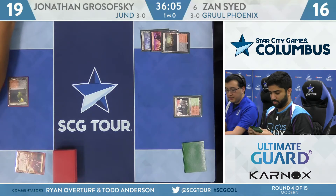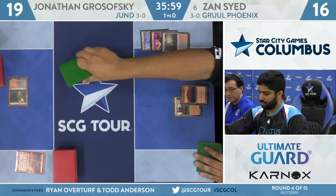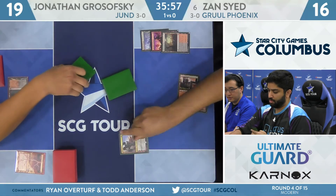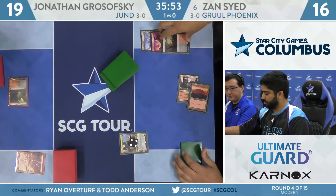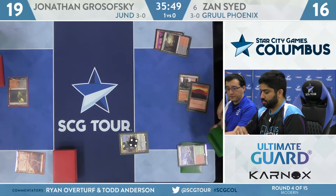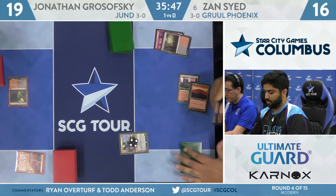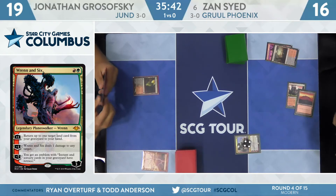We see him fetching for a second land off Bloodstained Mire pretty quickly. There's not a hole in his deck that costs two mana, so if it's not a Wrenn and Six, it's probably a Manamorphose going for a big turn. But there it is — Wrenn and Six! Goes to 16 to cast it. He's going to pick up Wooded Foothills. I like to call it 'Wrenn and Expensive' because Wrenn and Six costs money and cards also cost money. A playset of Wrenn and Six is like $300.